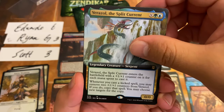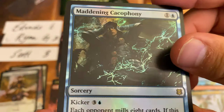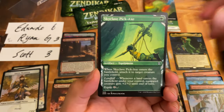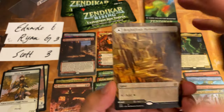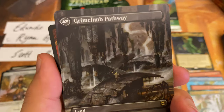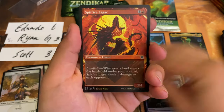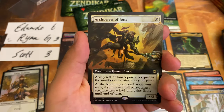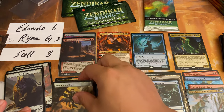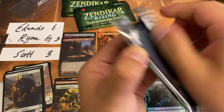There is all the Split Current. And Imagining... Cacophony. Here we go, showcase cards. It has been a while — four packs in, our first pathway. Grim Climb Pathway and, of course, the Bright Climb Pathway. And boom — an Arch Priest of Iona, foil extended art rare.